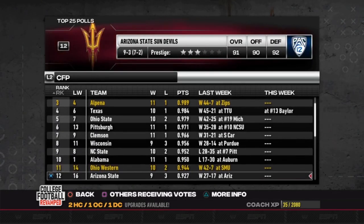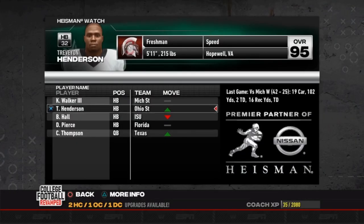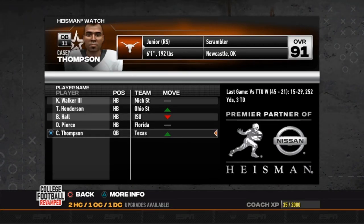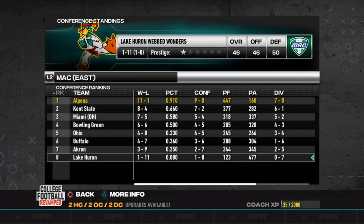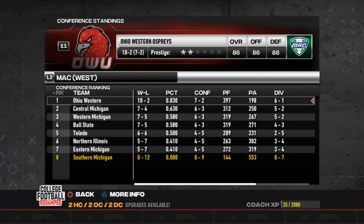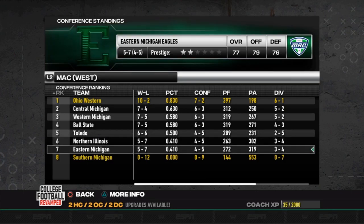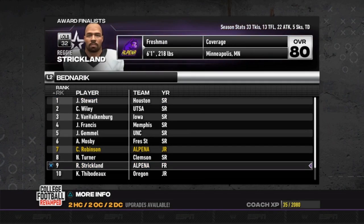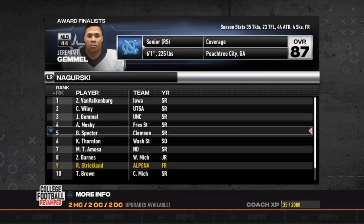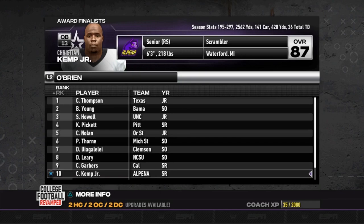Alabama fell way down for losing to Auburn — out of the picture, which is big for the alpacas. Ohio Western is sitting at 11 in the CFP — the MAC is getting a lot of respect. Kenneth Walker is still sitting pretty for the Heisman, with Traegon Henderson right behind him. Revamped does a lot of weird things with running backs — they go crazy with statistics. Ohio Western winning the MAC West, Western Michigan collapsing down the stretch.